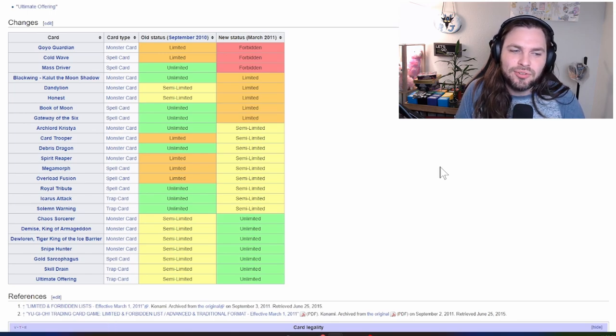Many of the old contenders were heavily reined in while loosening on some cards that were relics of older formats. Most notably, Goyo Guardian, Cold Wave, and Mass Driver being forbidden got rid of some extremely aggressive combo and OTK strategies. Old Edison staples like Blackwing — Kalut the Moon Shadow, Dandelion, and Honest were all now limited.